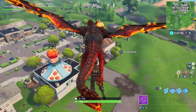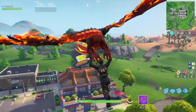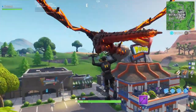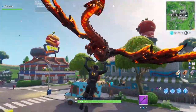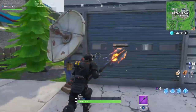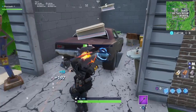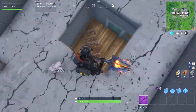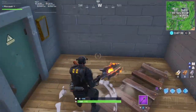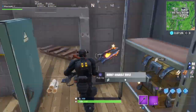Moving over to Retail Row, the most obvious map change is that the Durr Burger restaurant is now finished and sits across from the other restaurant — I'll just call it the Tomato Restaurant for now. The map change I want to show is in this building: if you break this car you can actually go into the basement. Down here it's actually pretty cool — you find a few chests, I found one on my left.